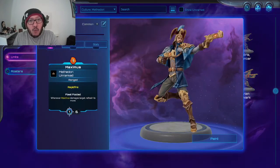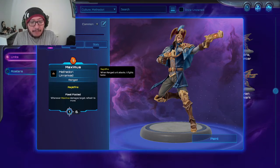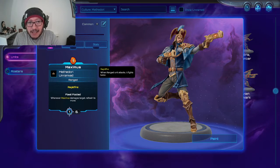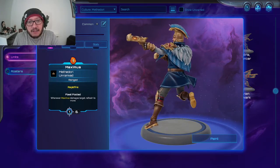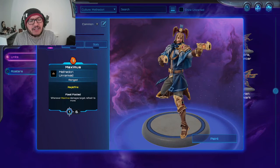Next up is Maximus — one mana drop, one of the few cheap ones, so you'll actually see this a lot. Ranged and has Rapid Fire, so when ranged units attack it fires back at them. When Maximus damages a target it's able to refresh its movement with an ability. So it can fire twice — effectively two damage — with six health. This thing is able to move, attack, and then move again. It runs away. It's placement-specific, but the fact that it gets double movement if it hits makes it a hard four, soft five. Put it in your deck if you can.